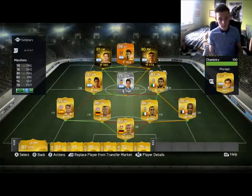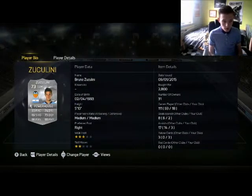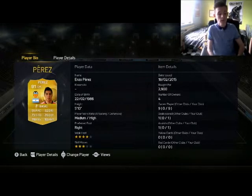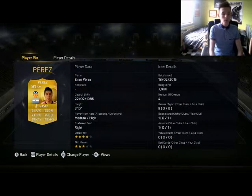Then Marquisio, solid centre mid, absolutely brilliant. And Silva — this guy's called Zuccolini — a very good player whose stats don't really show how amazing he is, but he's a very very good player. I believe he's owned by Man City, out on loan to Valencia. And we have Enzo Perez — his upgraded card, transferred to Valencia — four star weak foot, three star skill moves, a very very good card.